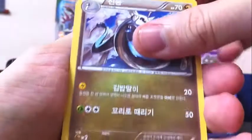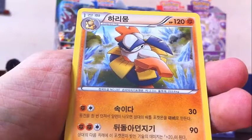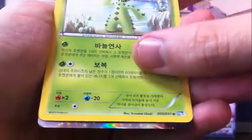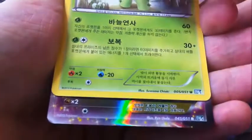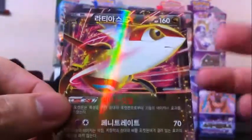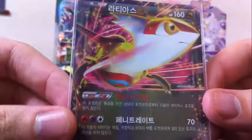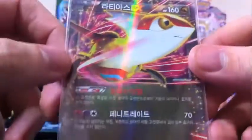Pack six: Dragonair, Hariyama — Makuhita is the small one — Grimer, Cacturn, and another EX! Regular art this time. Psychic and Dragon type, pink coloring — it's got to be Latias. Latias EX! Good box. This probably means I won't be getting a full art Latias since I already got my secret rare and I've never gotten two secret rares in a Korean box, but I'm okay with that. I really like the Lati twins and the card art, especially the pink design.